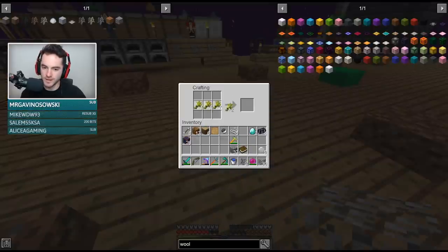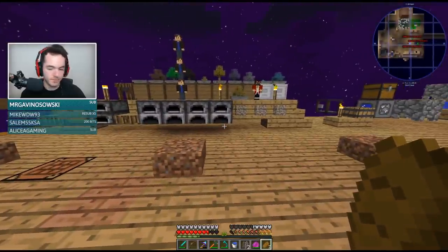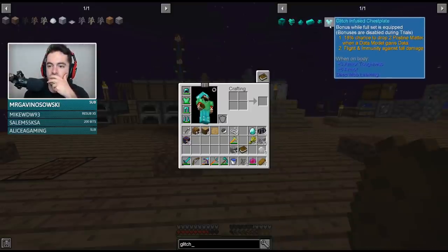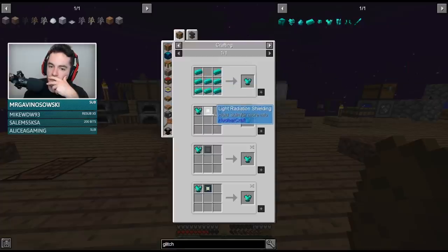We do need glitch armor so we can fly. True, but that's all the mob loot stuff I think. What are the chances? Deep mob learning — so we have to get that by doing trials. Trials!